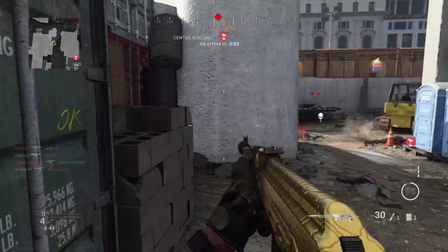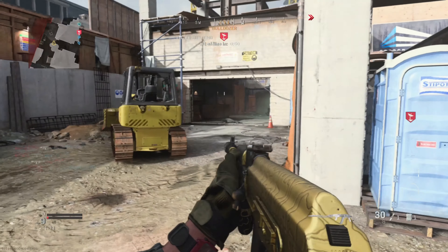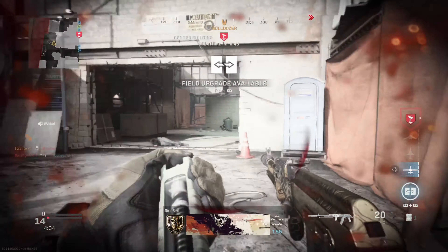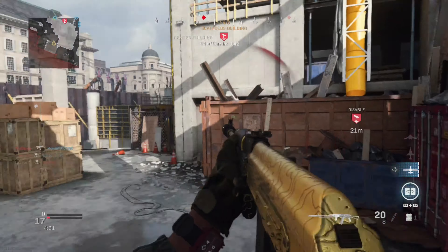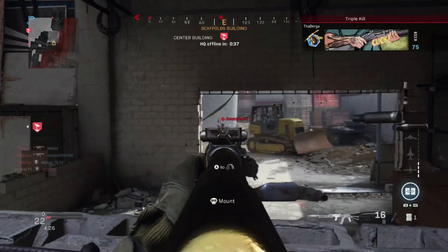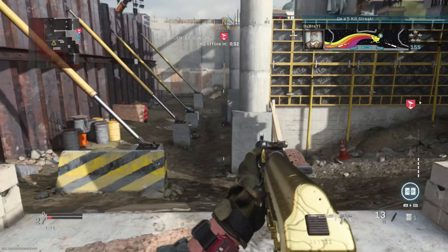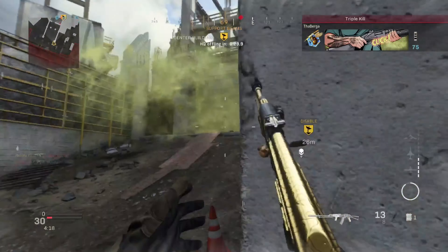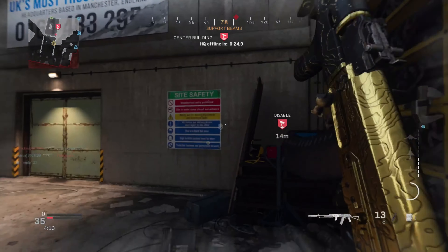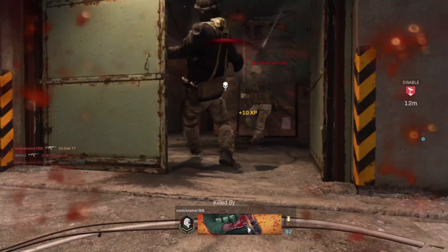The balance literally comes down to two things: the Romanian barrel and the tack laser. The Romanian barrel offers increased bullet velocity, damage range, and extra recoil stabilization. The monolithic suppressor gives you sound suppression and damage range. But the tack laser is where the ADS speed comes from, and it also gives good aim steadiness — so when you see me get kills, the gun doesn't really show that much recoil.